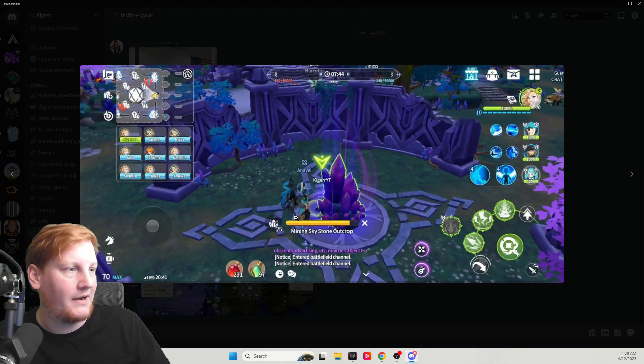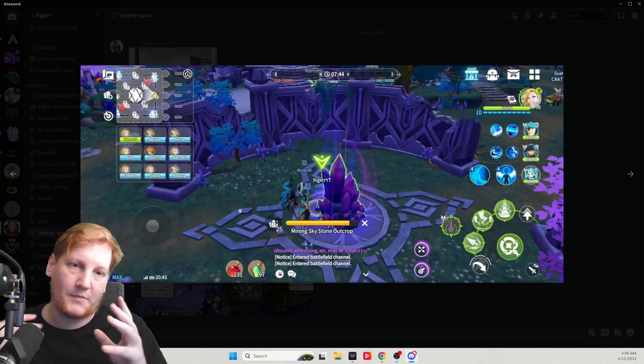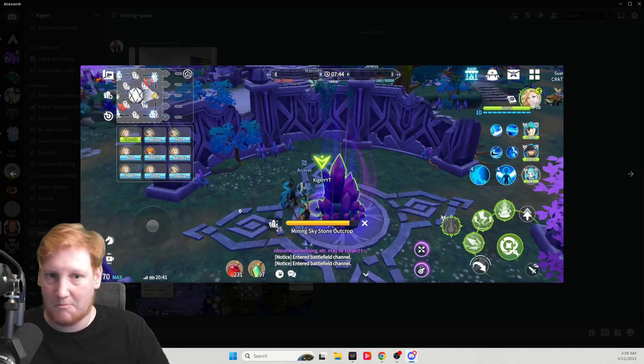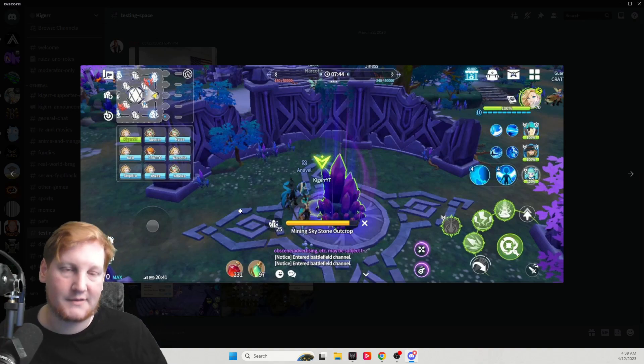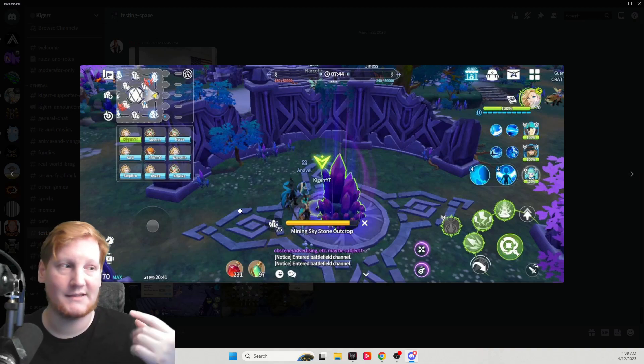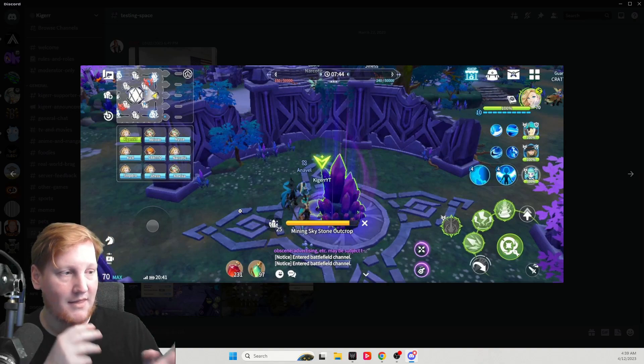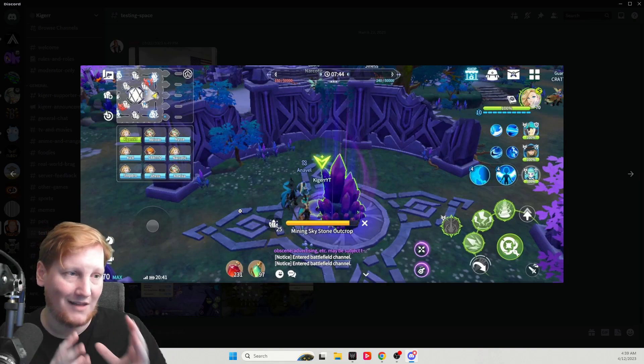When you mine, the bar fills up and you get one count out of however many are remaining. Most people use the regular green picks to avoid wasting money. If you want to be hyper-competitive, higher-tier picks reduce the time it takes to mine, making these skystone outcrops much faster.